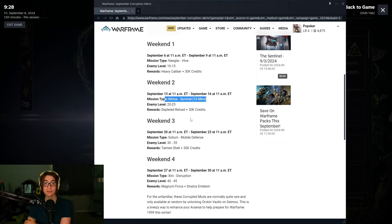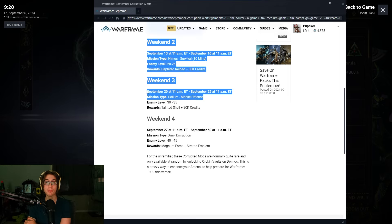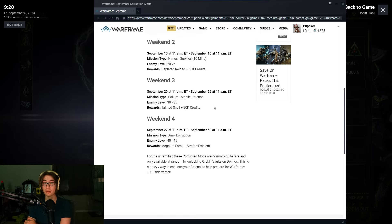Next weekend, it's a 10-minute survival on Nymus. September 13th to 16th, you'll get depleted reload and credits — a little bit of a higher level. Week 3, September 20th to 23rd, it's a mobile defense with enemies level 30 to 35, and you can get tainted shell and some credits.